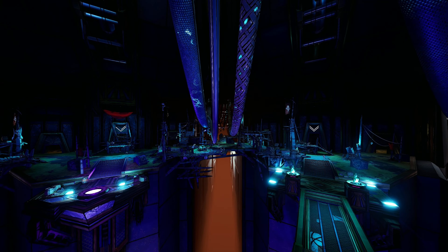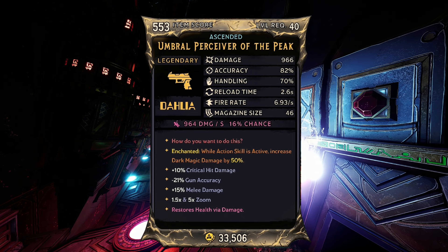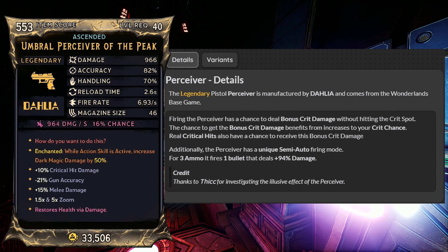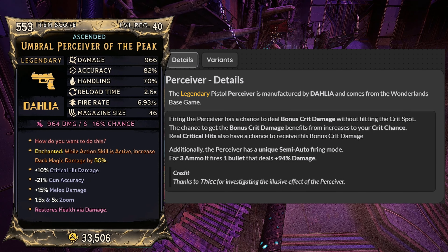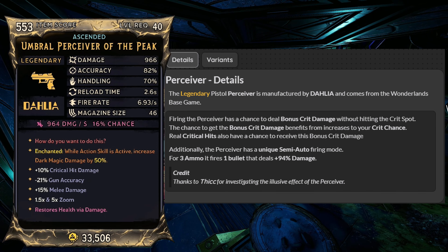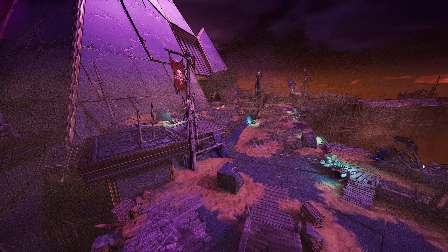The weapon I'm using is called the Perceiver, which is a pistol that swaps between three-shot burst and semi-auto mode. The special perk with this weapon means we can get bonus crit damage that we'd normally get for hitting a crit spot without actually hitting the crit spot — we can get that bonus damage on our normal crits as well. In semi-auto mode this gun fires all three bullets from the burst mode in a single bullet and deals a massive 94% damage. This thing's an absolute beast.